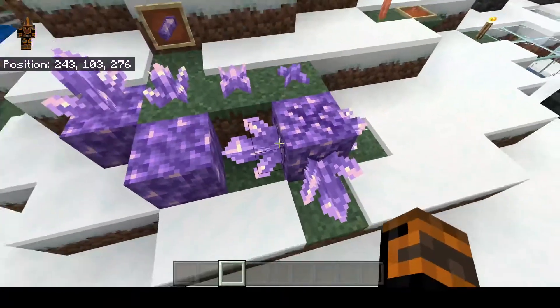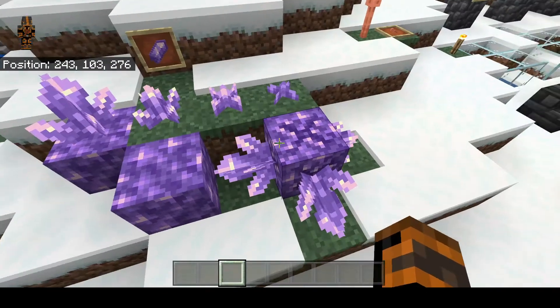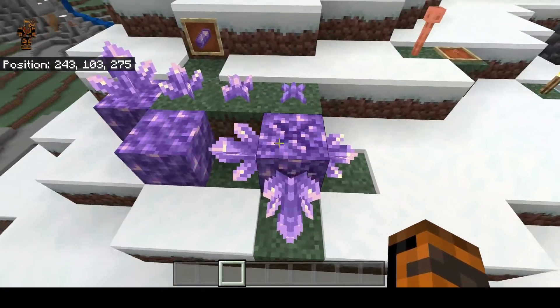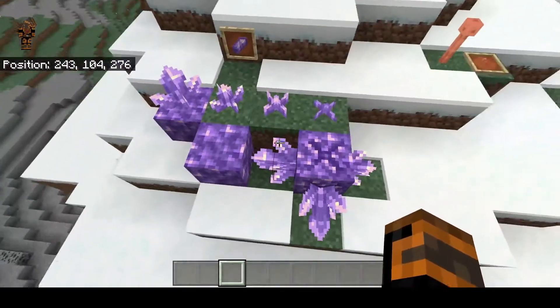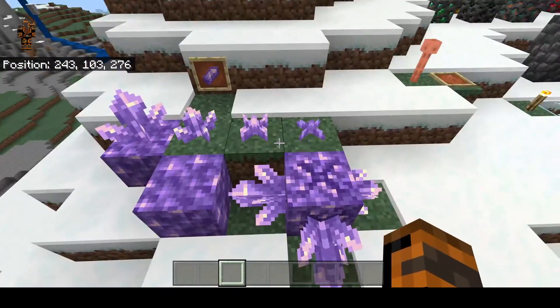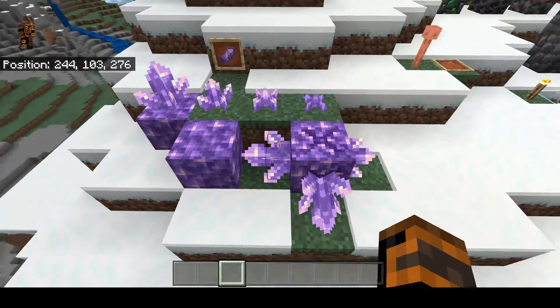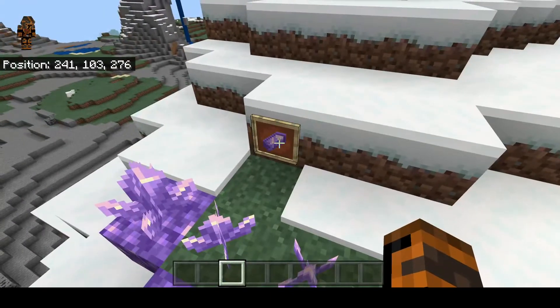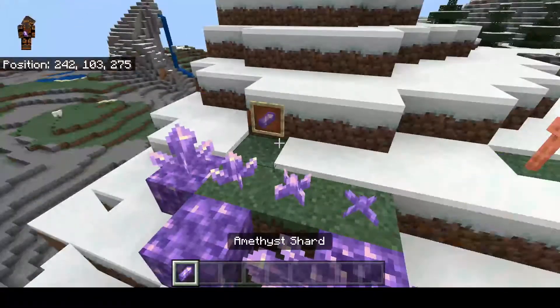Amethyst — you can find underground Amethyst geodes, which is what you have to look for. They spawn most commonly around Y level 30. My recommendation is going out in the ocean to look for them; you can find them a lot easier that way. They're easy to spot — just look under the ocean. You can swim down there with a water breathing potion or whatever.